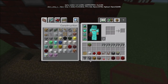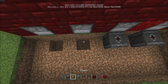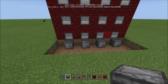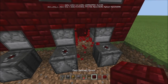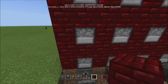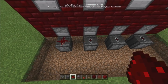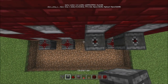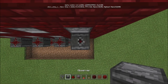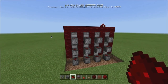Now take your observers and put them like this — a block under where these are, because you want to be able to fill these in and still come in here. So take your dust, put your dust like that, come down. Put another observer facing up, dust. Then another observer and dust. You could use a block here, but just use the dust.